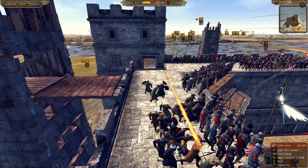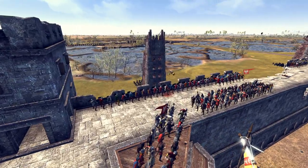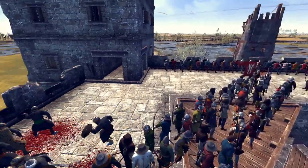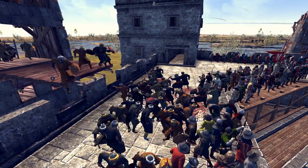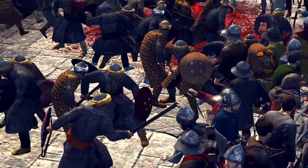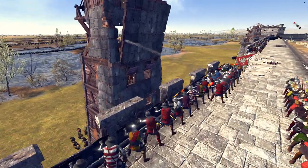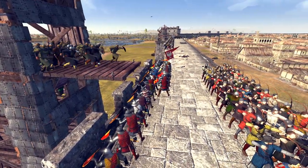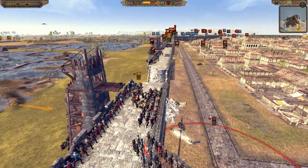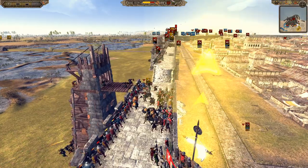Rajputs are now landing on the walls, with Arch Levy getting chopped down in the rear. They're turning around and loosing volleys into the Rajputs at point-blank range as they charge into combat. Imagine being a European soldier and seeing this exotic eastern army coming over your walls. Another force of Rajputs comes up, and there goes the wall — killing around 20 archer levy and about 60 to 70 Mosul Merchant Marines.